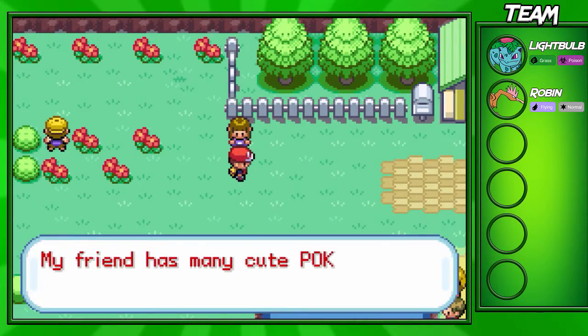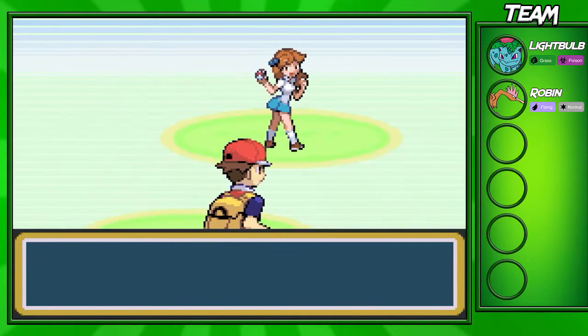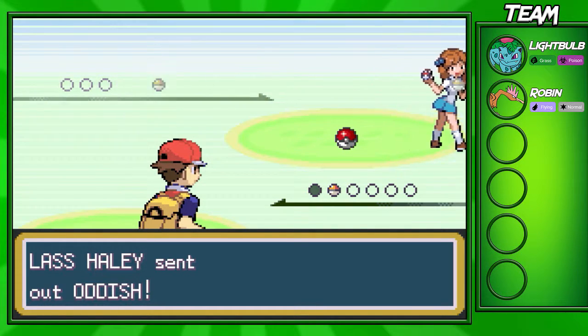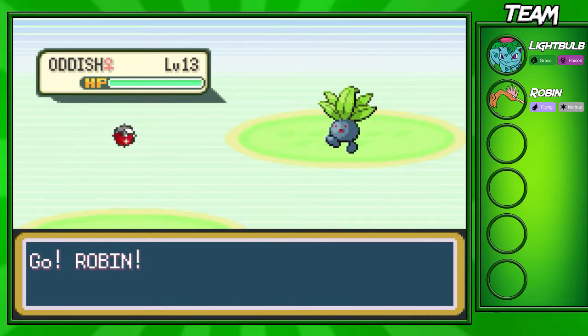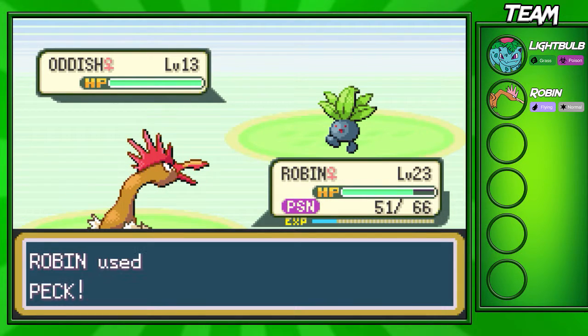We're gonna fight the final trainer on this whole route. She's actually running three Pokémon on her team — nothing different really from any other trainers on this route. They're pretty easy to go through. She has two Oddishes and a Pidgey, all level 13. So we're just gonna stay in here and Peck with Robin, maybe get up a level.